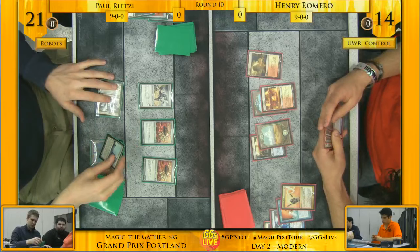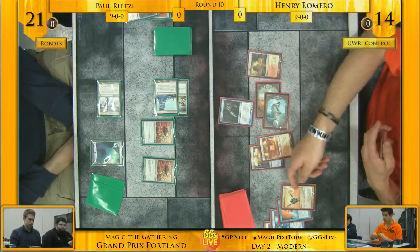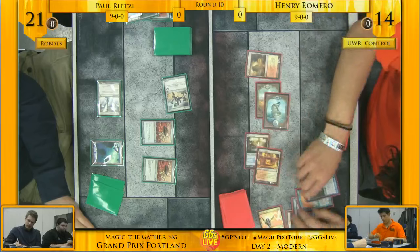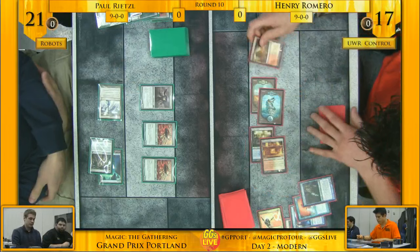I'm assuming that's the only island Paul has, so the Path to Exiles are going to be the best source of basics ever here. Henry's got an Aven Mind Censor in his hand, and there's a Steel Overseer — that's going to eat a Path to Exile here most likely.